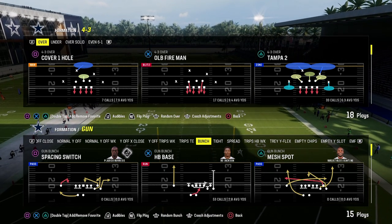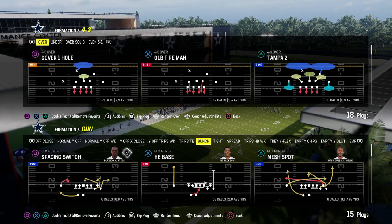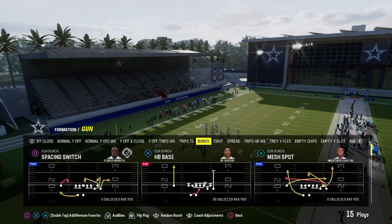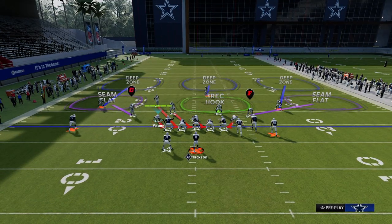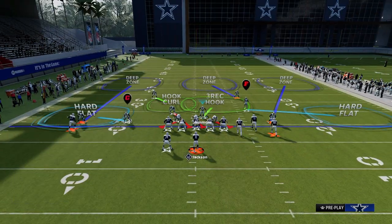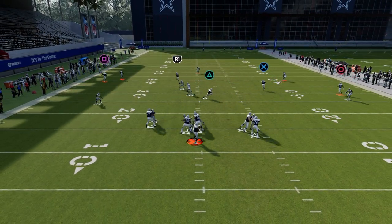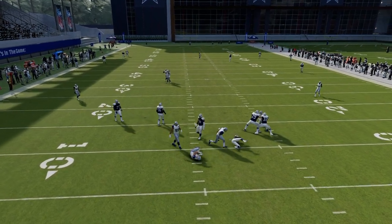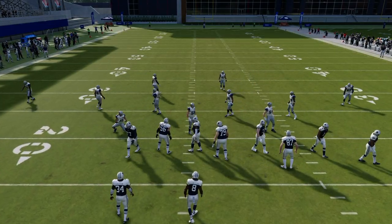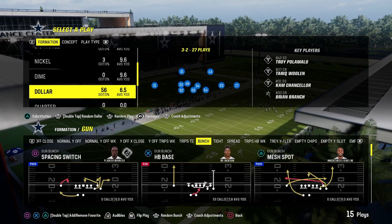Typically these blitzes are going to provide some type of quantifiable advantage to the coverage on the back end. For example, one of the best blitzes in this game this year is the free safety zone blitz out of the Dollar 3-2 formation. The reason this defense is really effective is because you can get A-gap pressure occasionally when only sending four people at your opponent. We're able to get some pretty decent A-gap pressure up the middle, and oftentimes this will actually come completely free up the middle of the A-gap.